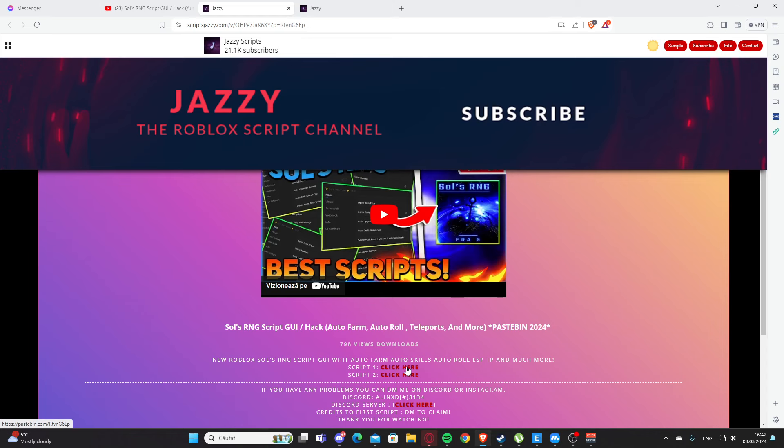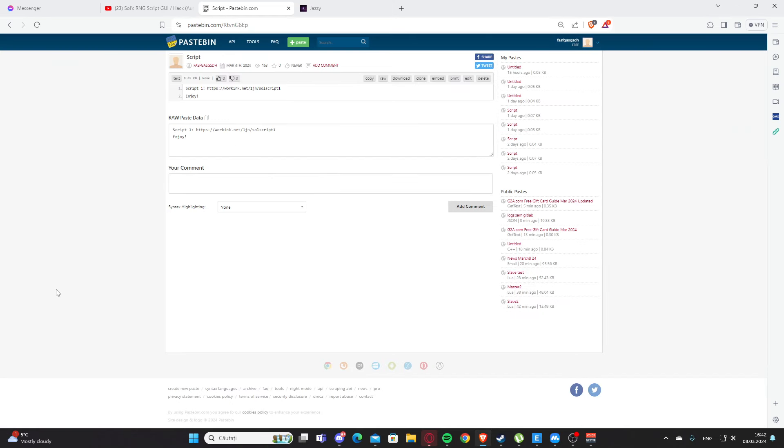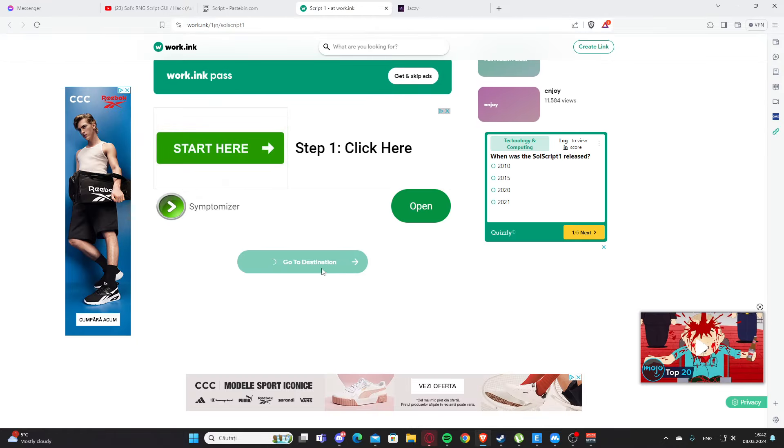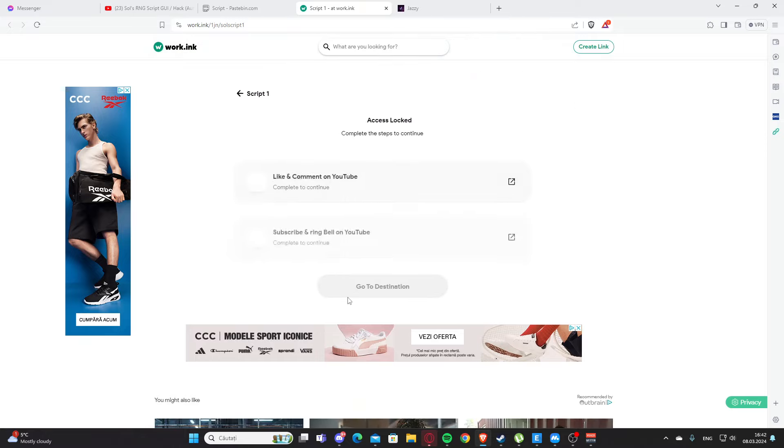Okay, you will get some ads — we have an ad working link here. This is going to support me, I'm going to earn a little bit of money. You are going to go through this, scroll a little bit down, and you are going to press go to destination.